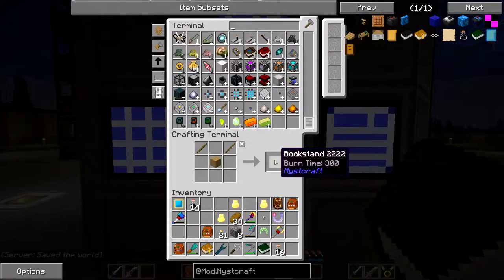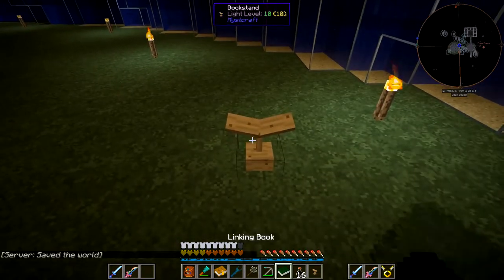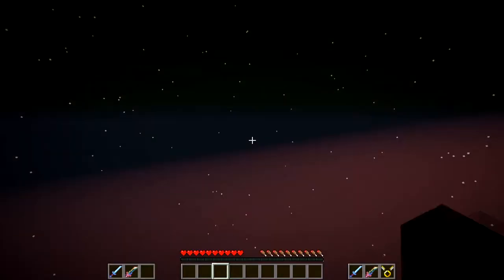We just need two of these book stands - one and two. Let's just place you here and place you my good friend here. Right-click - and then we just have to wait for it to load up.